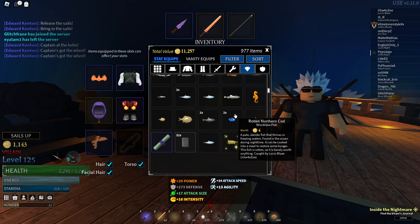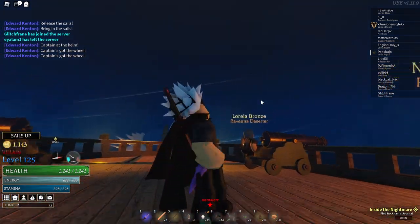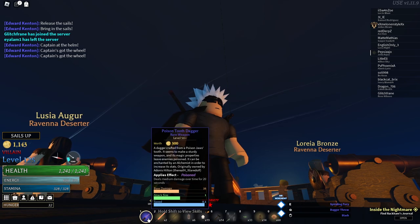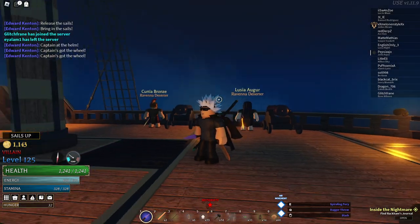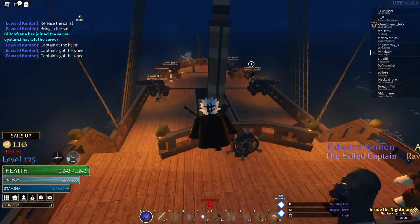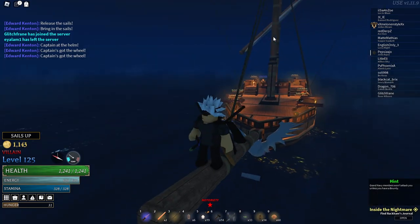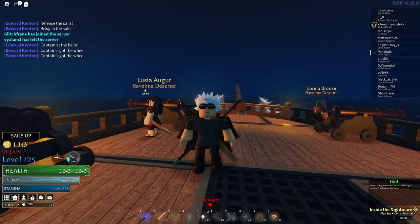Last is the Poison Jaws drop. As far as I know this is the only drop and it's actually extremely good — I have a whole video on it if you want to check that out. It's called the Poison Tooth Dagger. As you can see it has a poisoned effect, a dagger throw range move, and deals poison damage, which is insanely good. I really recommend farming for this if you don't have it — it's a really good item.